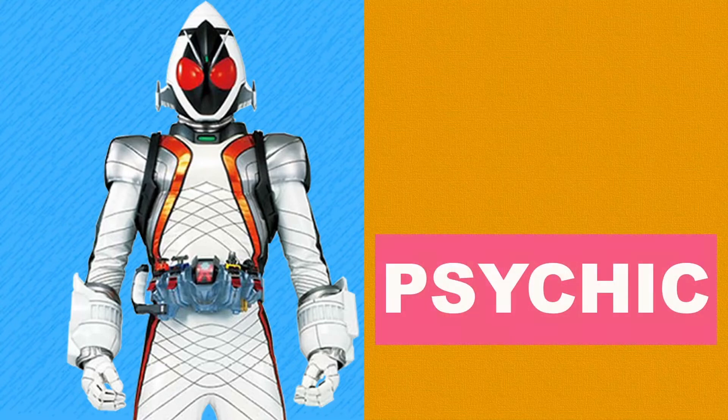It's space time, so let's give Fourze his typing. Fourze was a really weird one to come up with a typing for, as I didn't think any of the types fit him, until I remembered the Psychic type has been given to many Pokemon originating from space. So that's one of them, but since he's just a regular guy in the suit, I gave Fourze the Normal type as well, making Fourze a Normal and Psychic type.